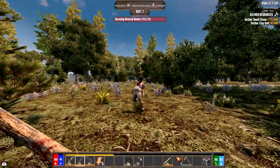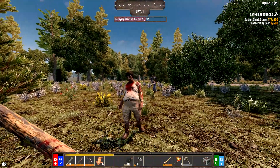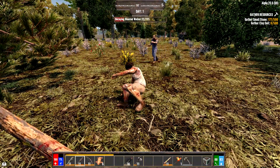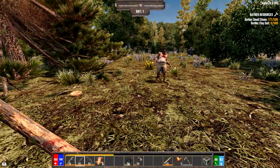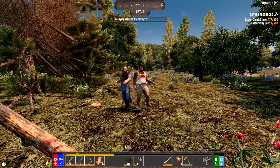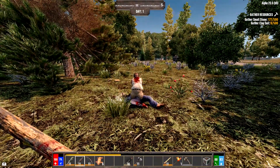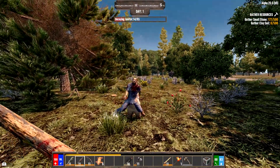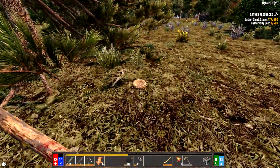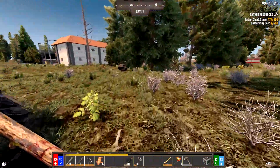I can hear a zombie to my right — I'll take care of him with the spear power attack. He starts bleeding out. Power attack again and it stacks, so he's going down two health per second instead of one. I can just leave him if I want. There's a nest nearby — grab that while we're here, then get back up on top of the rock.